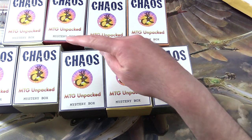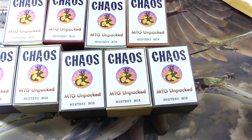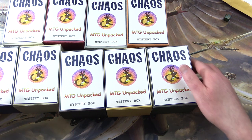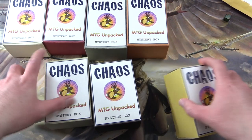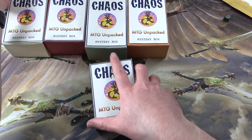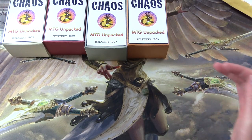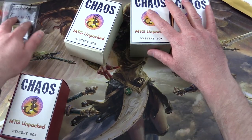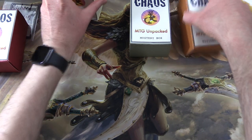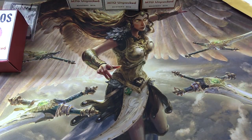So let's roll for the first row — one through six. First row it is. Roll again: one through four. It'll be two. Okay, so you get this one, Richard. Good luck, sir. Let's get to cracking.